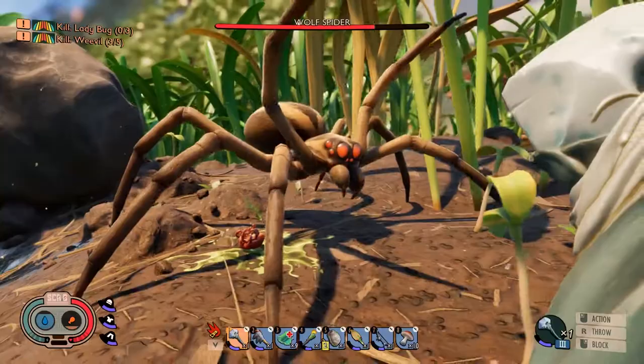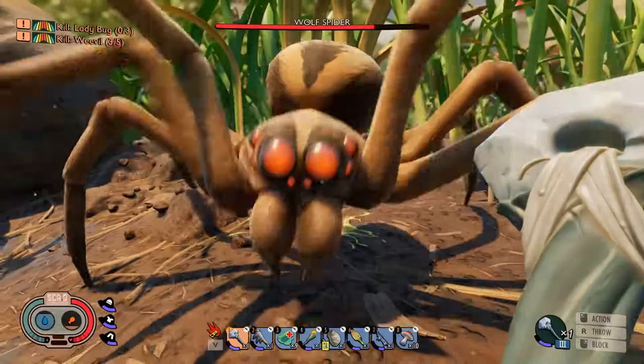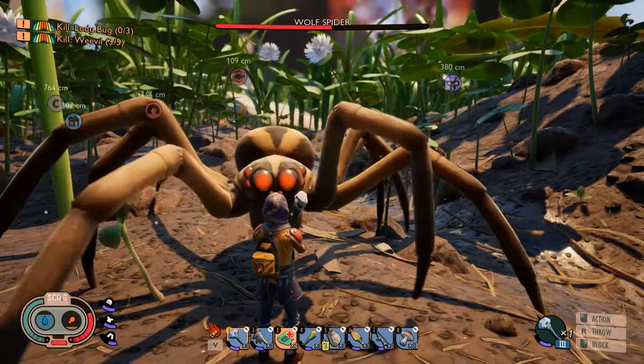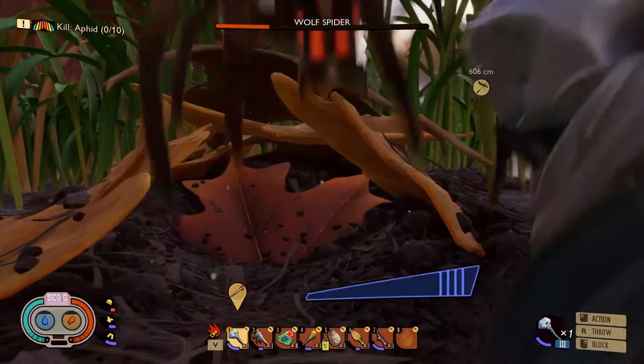Now for its four attacks and how to deal with them. The first is a leap attack, which may look scary, but it's actually easier to counter. The spider choreographs a leap attack by raising its two front legs up in the air. To pull off a perfect block against this attack, hold block just as the spider's legs hit the ground at the end of its jump. You can bait this attack by moving away from the wolf spider as well.